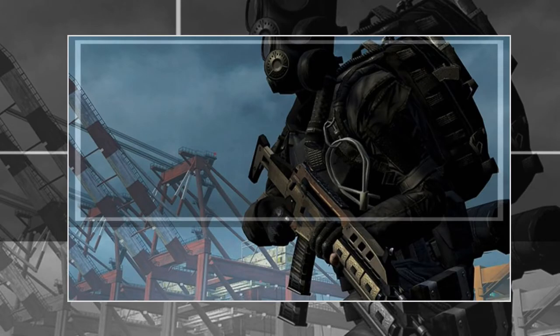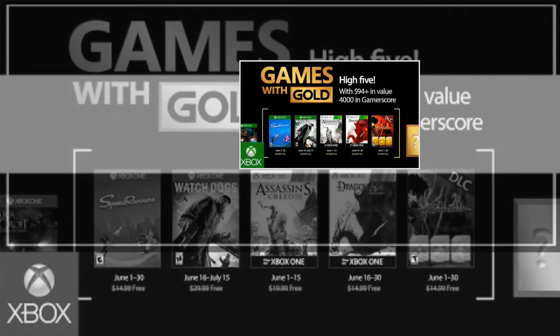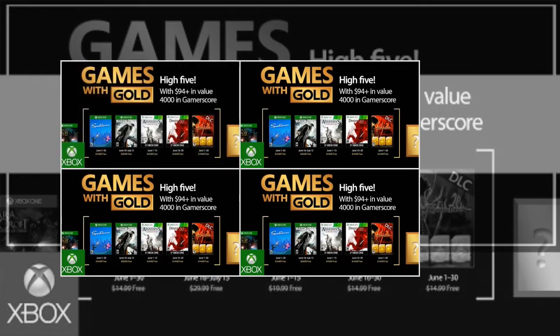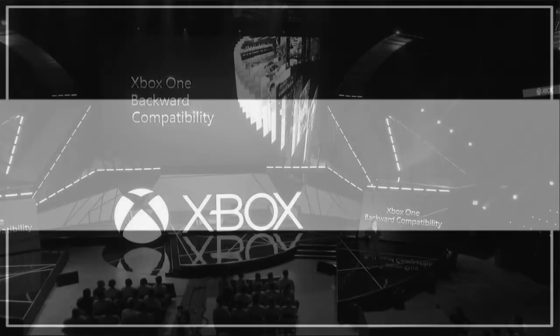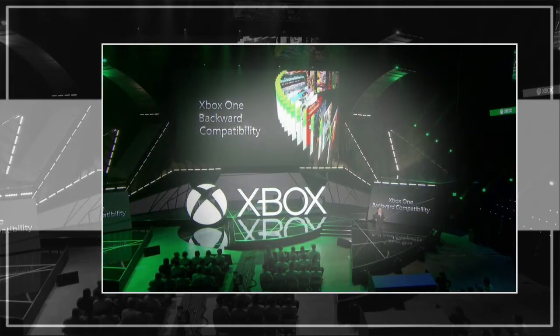Microsoft are currently holding a big sale on Ubisoft titles, including games such as Ghost Recon Wildlands and tactical competitive shooter Rainbow Six Siege. Discounts range from 25% to 50% and also include a bunch of DLC content and skins from a number of Tom Clancy games.